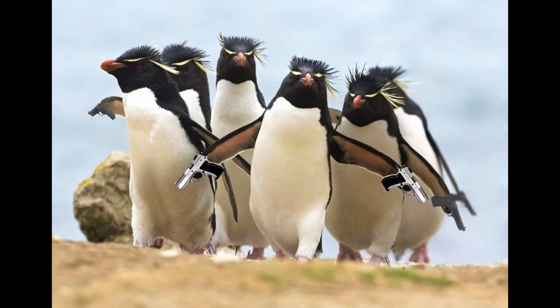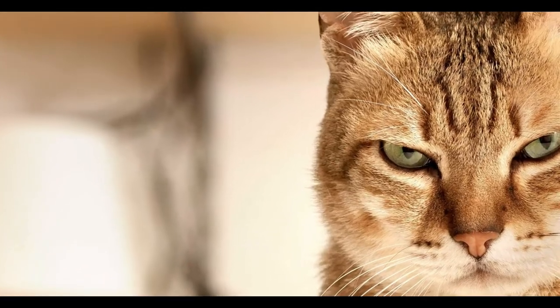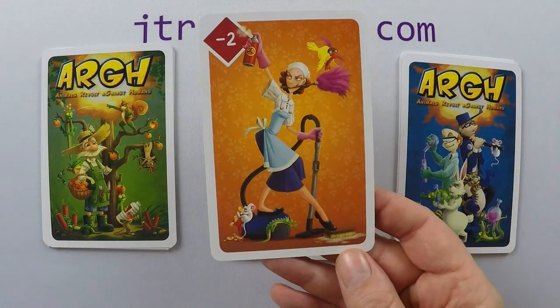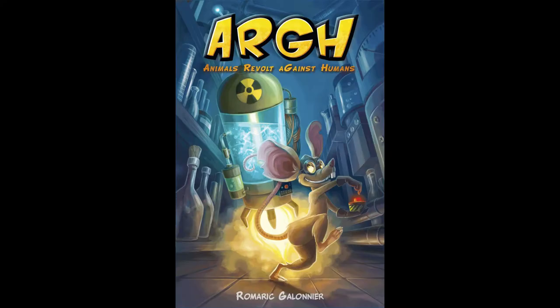The animals are revolting — well, not all of them, look at this little fella. But what if they rise up against the humans and are building bombs to blow us up? I'm Rob from jtrpodcast.com and I'm going to show you how to play Arg. This is a game for two to four players, plays in about 15 minutes, designed by Romari Galonier and published by Blue Cocker Games. Players are trying to recruit animals in order to build a bomb while avoiding animals loyal to the humans.